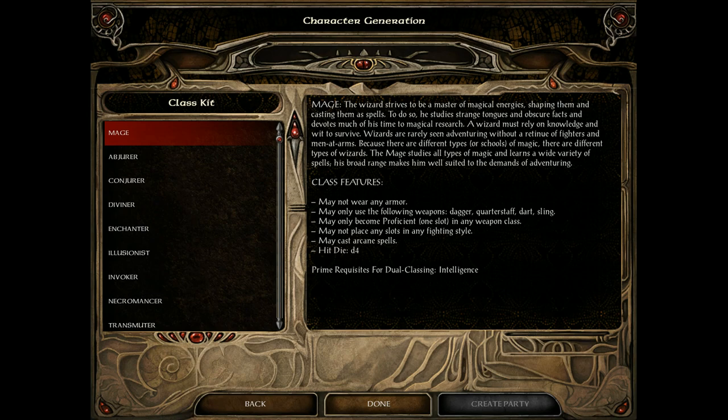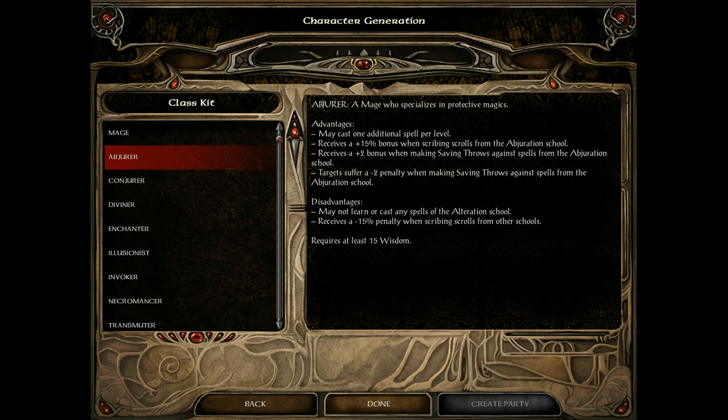Now let me explain about the mage class. Mages cannot wear any armor, they're limited to varied weapons, and they have low hit point dice. However, they can scribe spells into their spellbooks and cast powerful spells. They are really powerful in this game if you know how to utilize them. Make sure you have high intelligence — the more intelligence, the more spells you can learn.